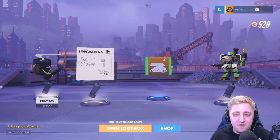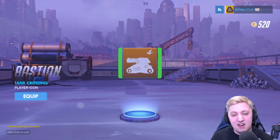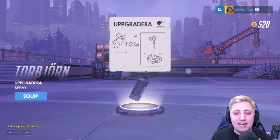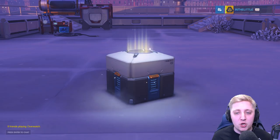We're starting off with a really nice 8-bit spray, like a retro spray for Bastion. I'll take it. We've got the Bastion player icon — hell no. We've got a Torbjorn upgrader spray, it almost looks like an Ikea thing, it's pretty cool. And then we've also got Hanzo with the tea spray, which is quite nice. It's loot box numero dos.